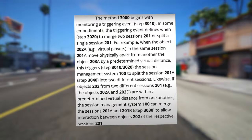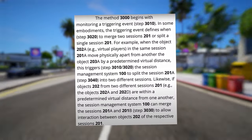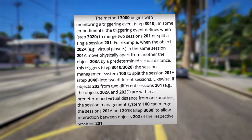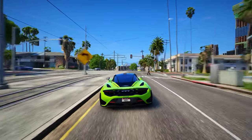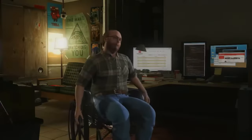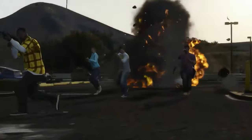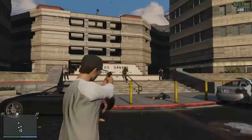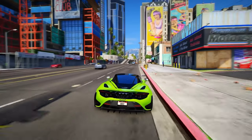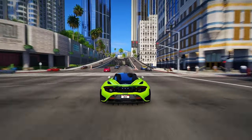Likewise, if objects from two different sessions are within a predetermined virtual distance from one another, the session management system can merge the sessions to allow interaction between objects of the respective sessions. Other instances of monitored triggering events encompass various player and object actions, including changes in position or visibility, player entries and exits from the virtual world, and game-related activities like mission completions or tutorial beginnings. Rockstar's solution ensures seamless management of these events, preventing inconsistencies such as duplicated objects during session transitions.